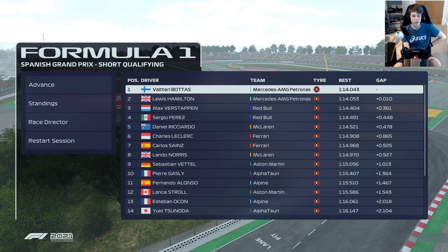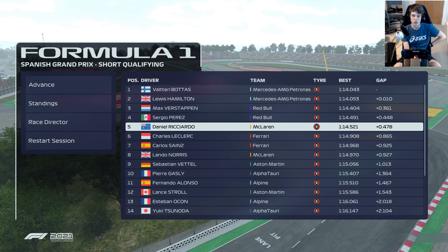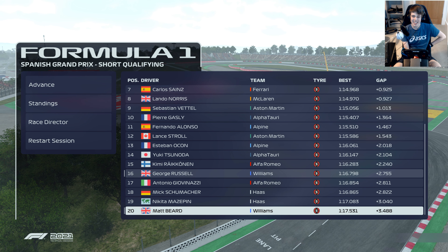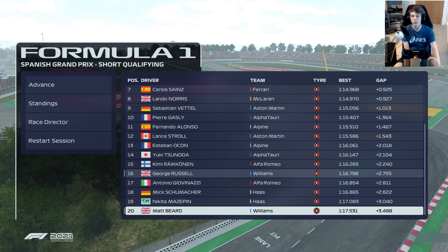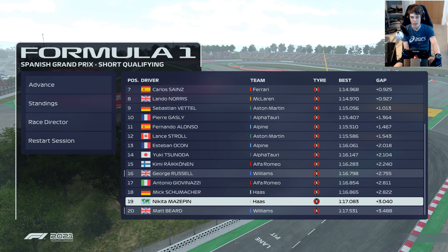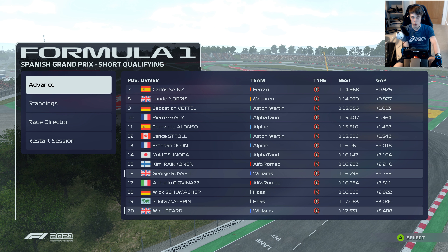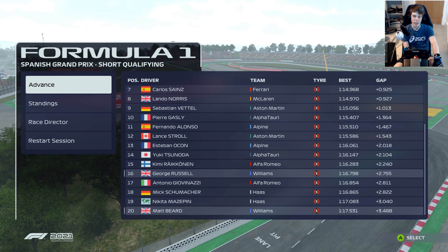Qualifying done and dusted for the Spanish Grand Prix. Valtteri Bottas on pole ahead of Lewis Hamilton and Max Verstappen. Down at the rear, George Russell is seven tenths quicker than us in the end, up in P16, splitting the Alfa and Haas. Haas have definitely brought some upgrades this weekend. Half a second off Mazepin is not what we needed — it's a long race ahead, 33 laps. Hopefully if we keep our head down the pace will come to us.